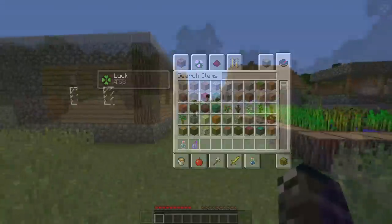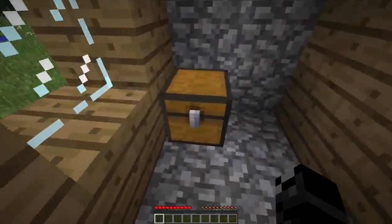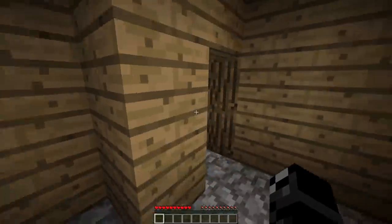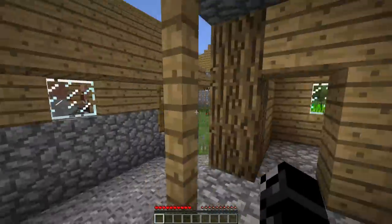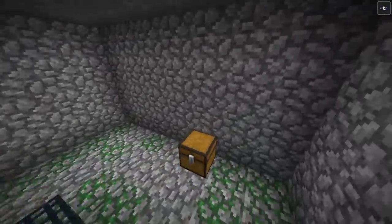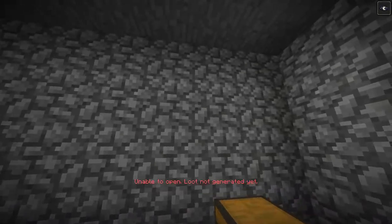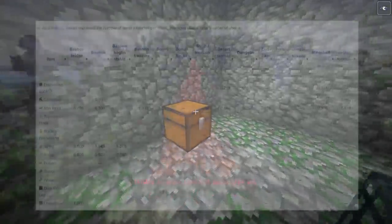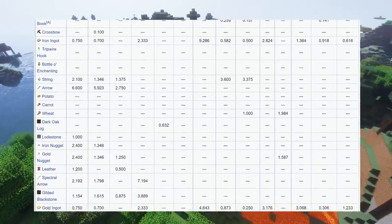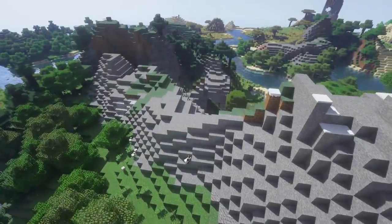In Minecraft versions 1.8 and earlier, chest loot in, let's say, a village would always contain the same contents — so if you got that world seed, recreated it, and went to the same chest, it would have the exact same items. But in 1.9, loot tables were added, meaning that chests don't generate loot until you open them. You can visually see this in spectator mode when trying to open a dungeon chest — it would say 'unable to open, loot not generated yet.' Even with loot tables, when a world is generated it saves a loot table seed, and the loot table seed is always the same for the same world seed, so you'd still get the same items if you recreated the world and went to the same chest.